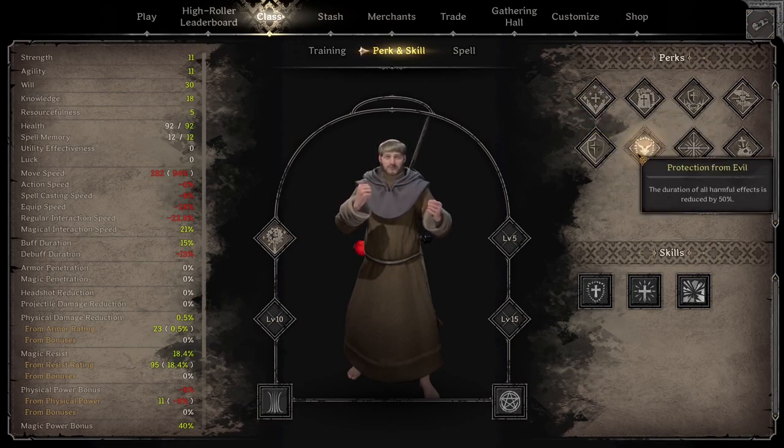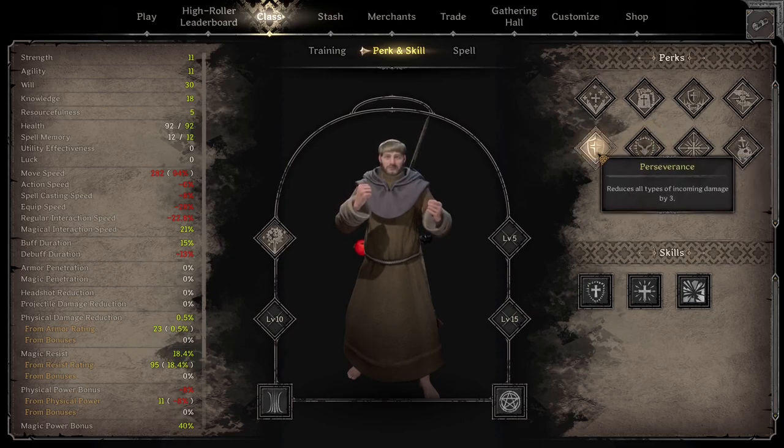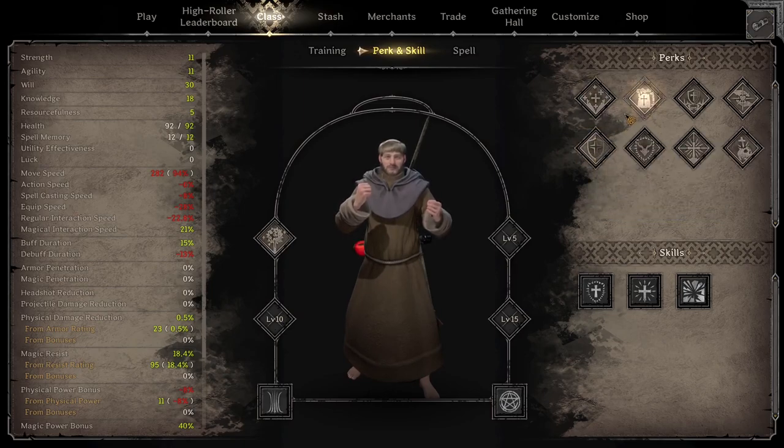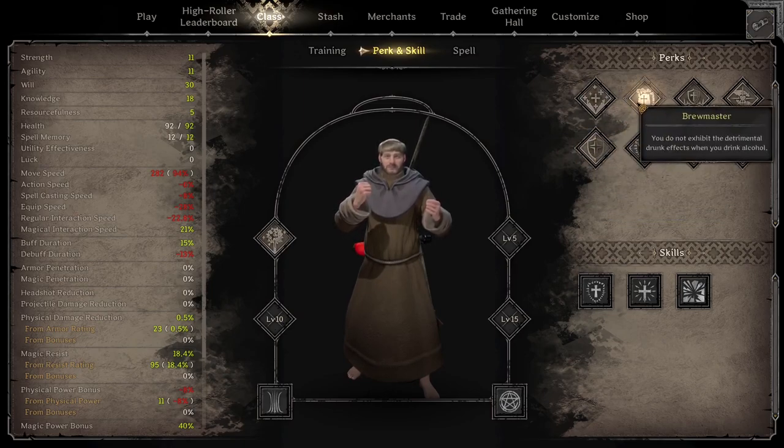The second most important one is going to be Protection from Evil, which is going to reduce harmful effects by 50%. At level 15, this is actually a toss-up. I have been running Perseverance because it significantly helps you in PvE and a lot of stuff will barely do any damage. But the alternative is to run Brewmaster once you hit 15 and have the perk space — it significantly increases your strength when you're getting pushed by melee classes such as barbarian, which is a really big problem for this class especially if they catch you off guard.